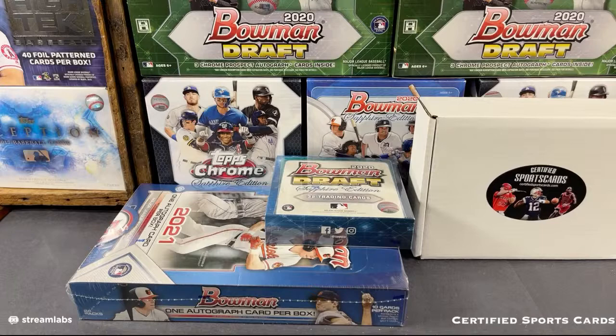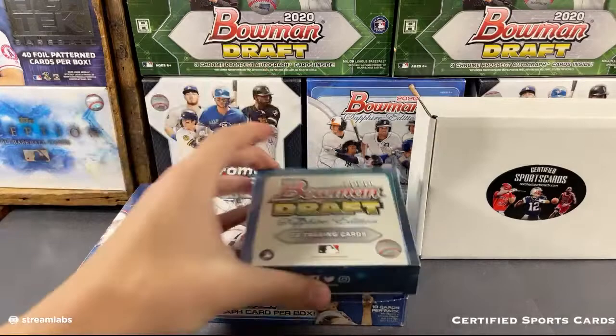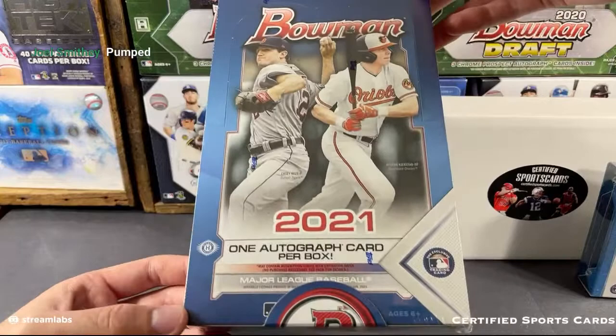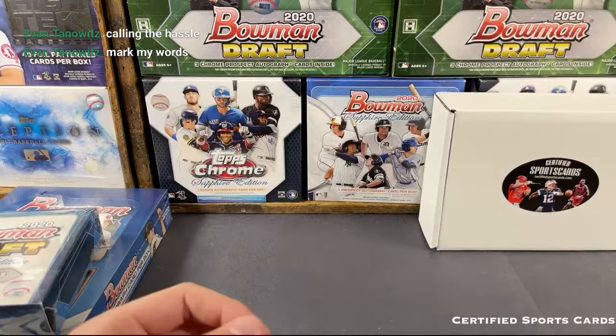All right, that's shared. Three box mixer - should be good to go on this. We have 2020 Bowman Draft Sapphire Edition, which definitely should be a fun little break. We also got 2021 Bowman, one autograph per box on that one, and then we have one of the ultra high-end buybacks, so definitely some nice cards in here.